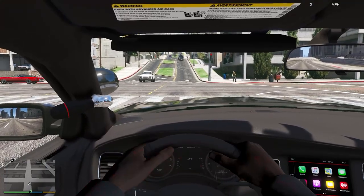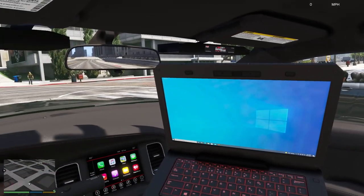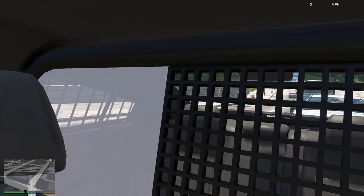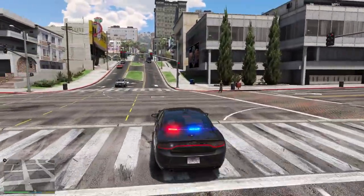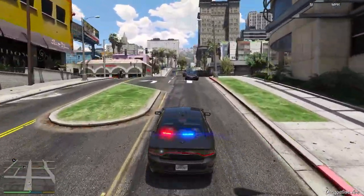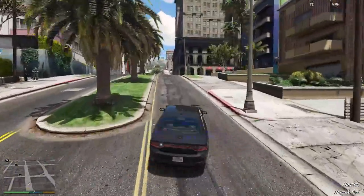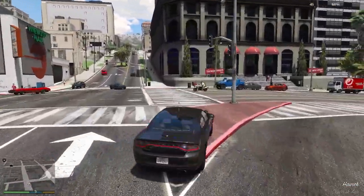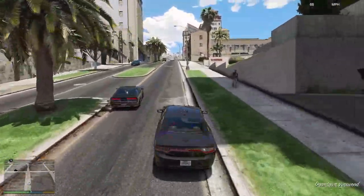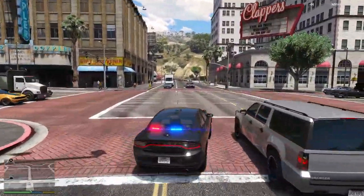This is what the vehicle looks like inside. It is a 2018 Dodge Charger. I do feel the police computer is a bit too much in your face — it's too huge for the vehicle. But other than that it looks pretty good. I never really do first-person patrol so it doesn't affect me much. It's just what it looks like when you're patrolling and responding code three.